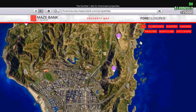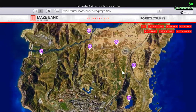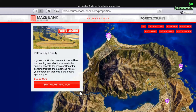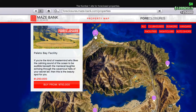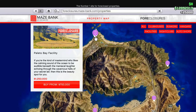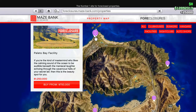Now coming to Maze Bank Foreclosures, we're going to have all the facilities on sale. The cheapest one is up here for $750,000. In my opinion, that's actually really good — that's such a steal. So if you guys want to buy a facility this week and you don't have enough money to buy one near the city, this is going to be your best option at $750,000. I would recommend buying that.